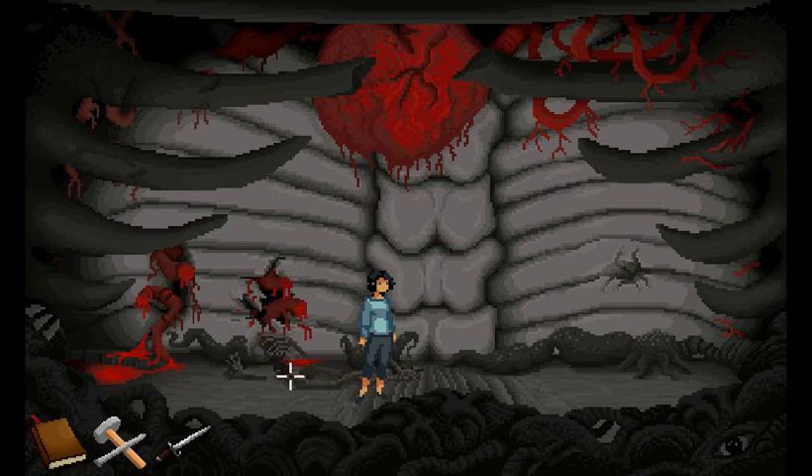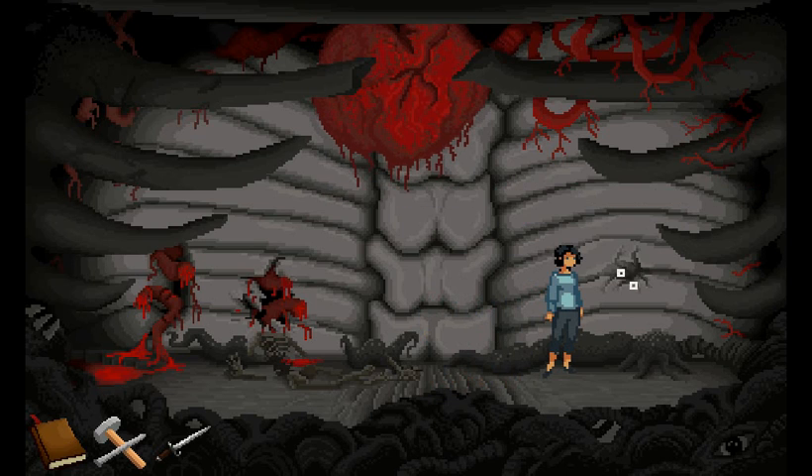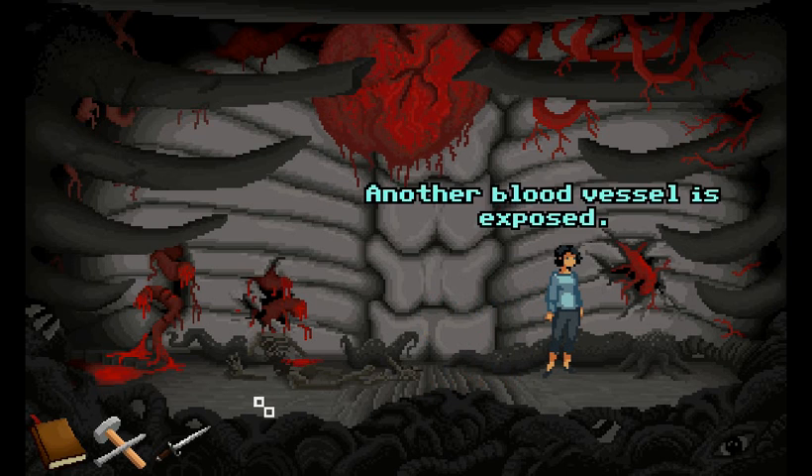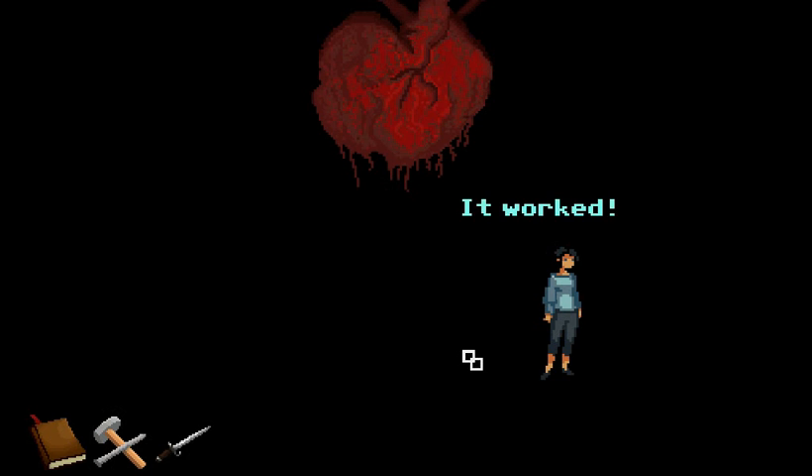It seems that he's changed his mind about his eternal stay here. So, fragile wall with the chisel. Another vein, out of a blood vessel. Another blood vessel is exposed. Use the dagger on the giant blood vessel. Slash, slash. It worked.